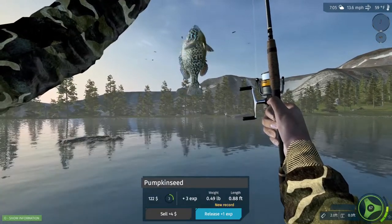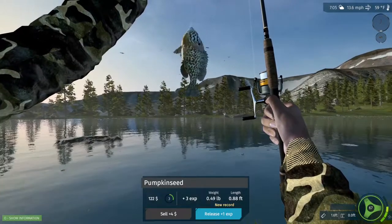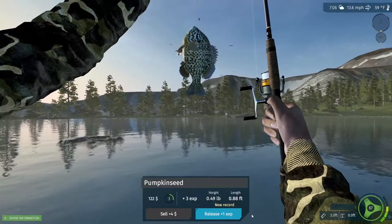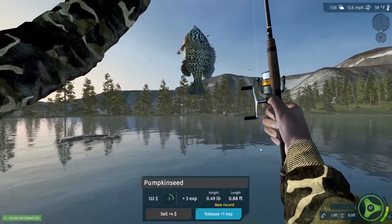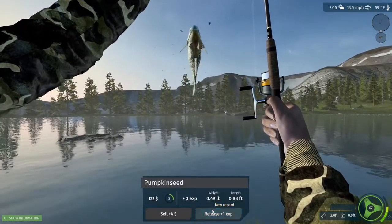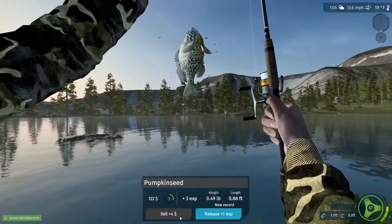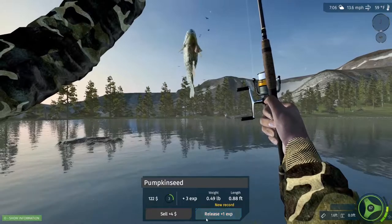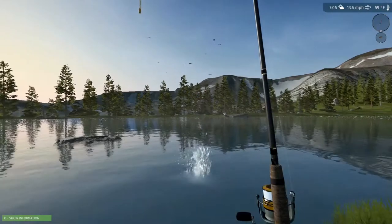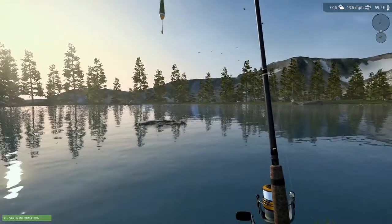There you go — that's my first fish caught on basic starter bait. Now down here it's a bit like Fishing Planet but not as grindy. This is telling you all sorts of little bits: if I release it I'm going to get plus one XP, or if I sell it I'm going to get plus four dollars. At the minute we just want XP so we're just going to release this fish. We're just going to grind XP for now.